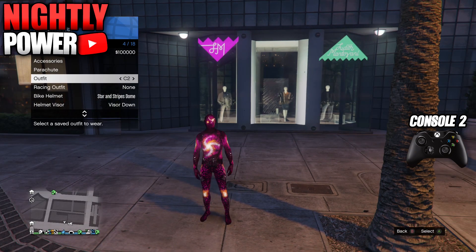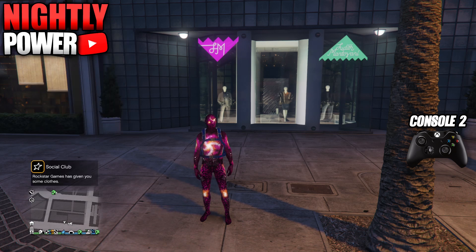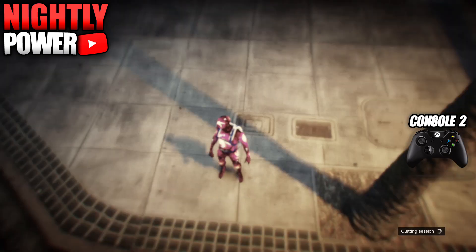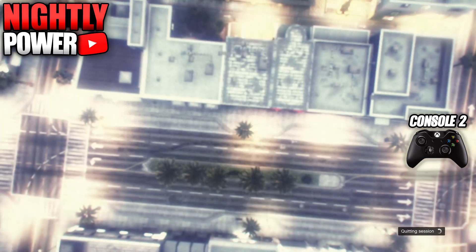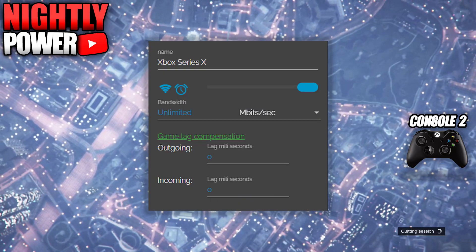When you log into Console 2, head into story mode first, then go into online. When you go into online, switch your outfit to Console 2 and put on the Israel parachute bag. Wait for the orange loading circle on the bottom right of your screen, then push down on the D-pad and select any story mode character. When you get into story mode, quit the game.